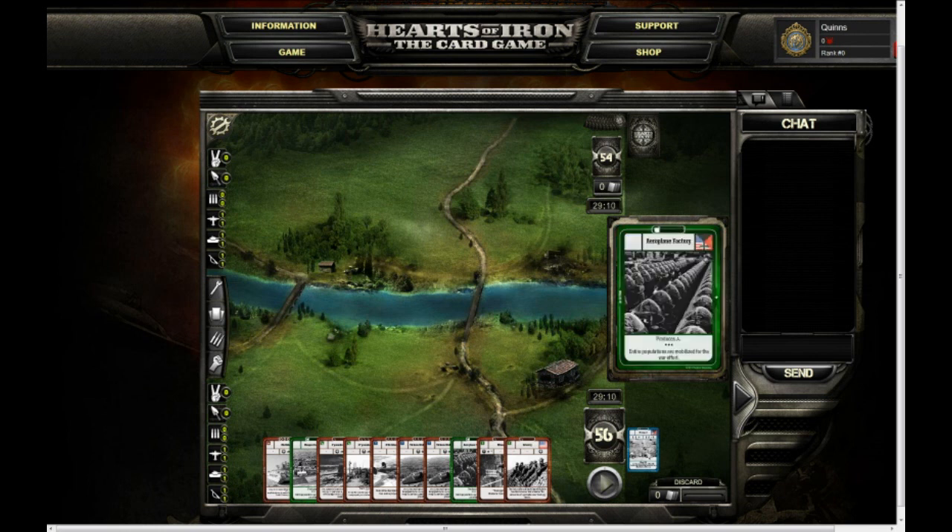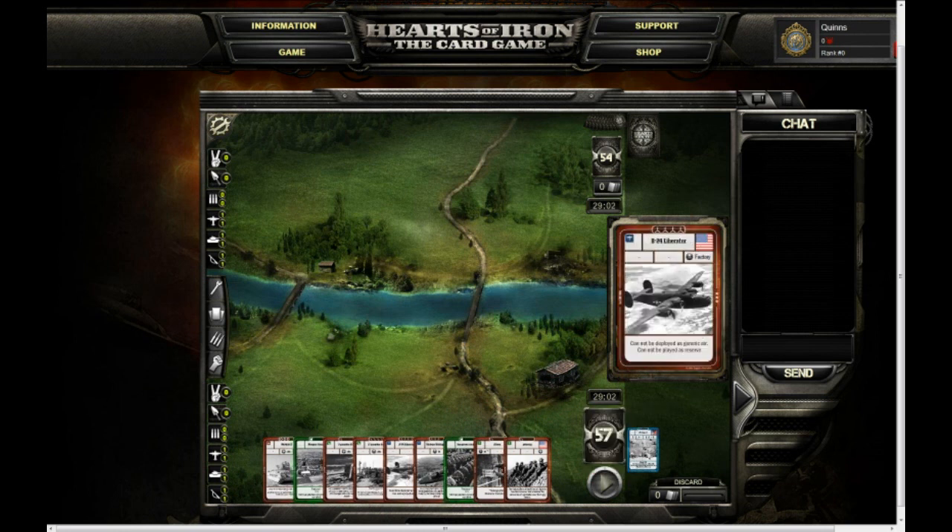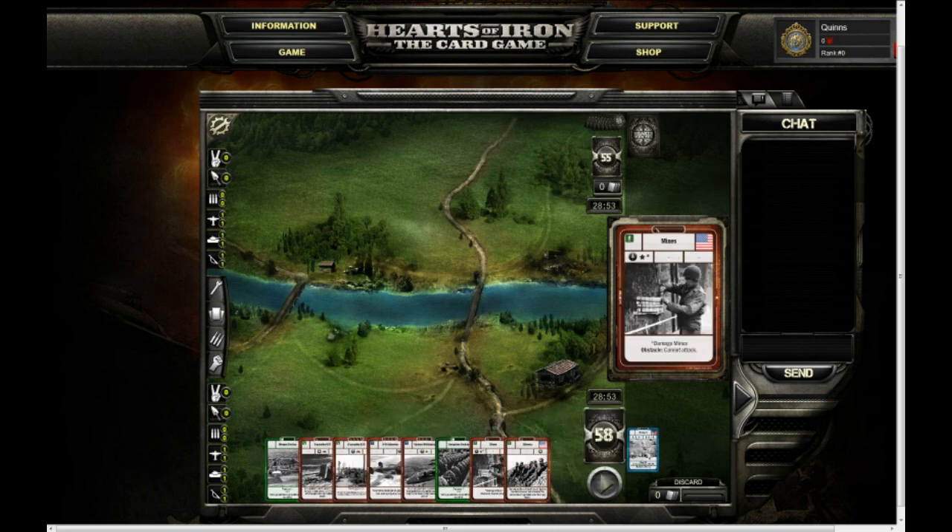The game will then present you with 10 cards randomly chosen from your deck, of which you'll select six to form your starting hand, dragging any unwanted cards onto your deck so they can be reshuffled. At this point you probably want a lot of factories, which are the green cards, along with any army cards that can be used in the doctrine that you chose.